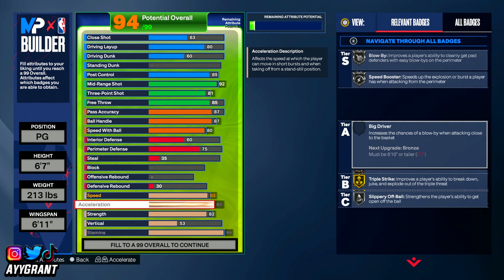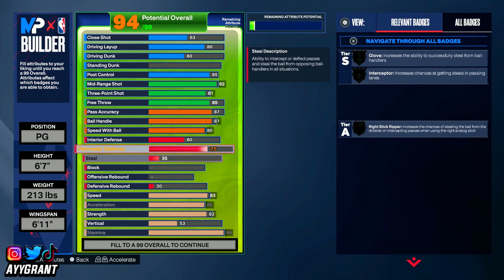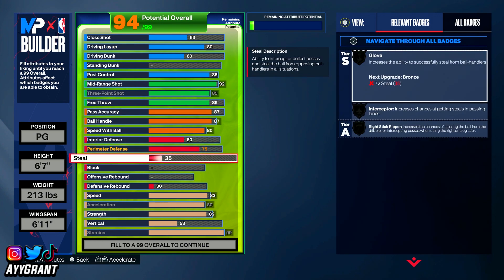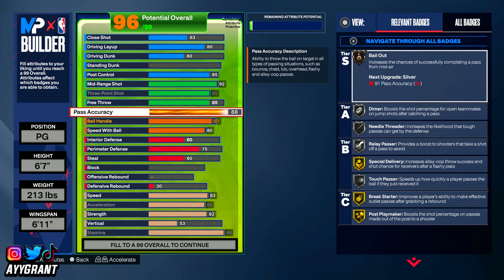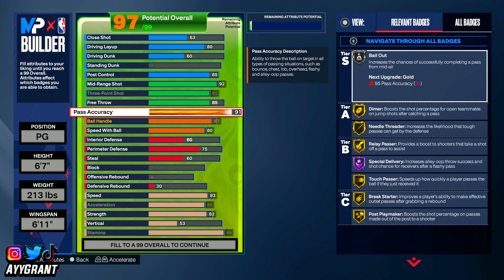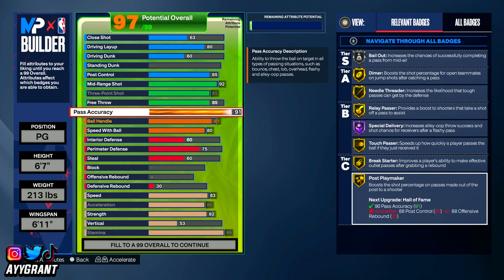We're at 94 out of 99 overall. Moving the three-point shot up to an 85, we stay at 94 overall, which is good. Moving steal to a 60 gets us to 96 out of 99 — we get interceptor on bronze, which is good. Moving pass accuracy up to a 91 moves all pass badges up to gold. We get bailout on silver, all pass styles unlocked — diamond needle threader, relay passer, touch passer, break starter, post playmaker on gold, with special delivery on Hall of Fame.